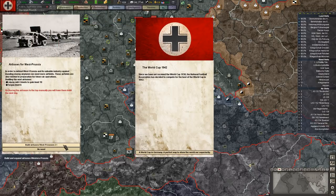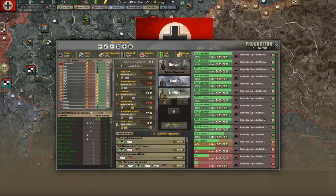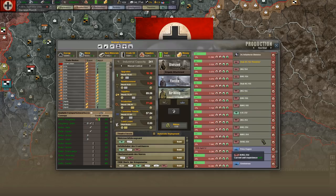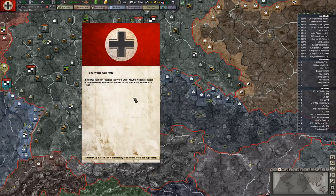Build air bases — yes, so that happened there. So what we're gonna do is come here and check this out immediately. More air bases. Now, World Cup — World Cup of 42. Since we have not received the World Cup, the National Football Association has decided to compete for the hosting of the World Cup in 1942.